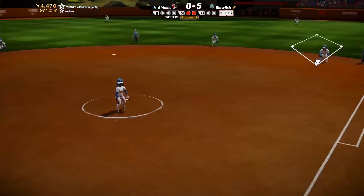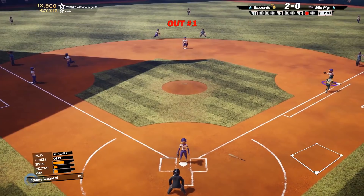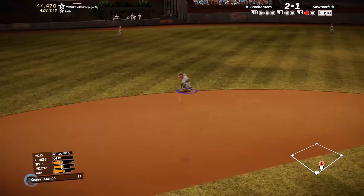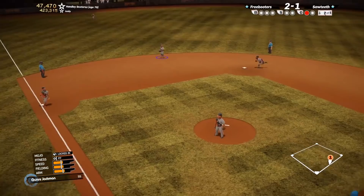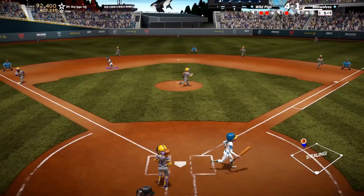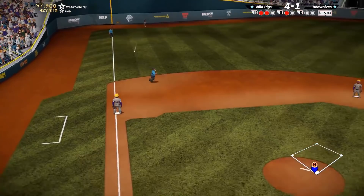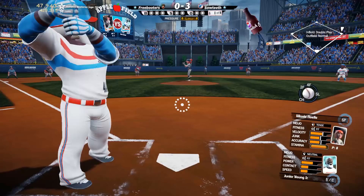We've also tweaked the throwing mechanic and added throwing errors. Tapping the throw button will get you a conservative but accurate throw. If you hold the button down longer, you'll see the meter filling up, indicating that your throw will have more velocity. If you hold the throw button down too long, though, you're going to see the throwing meter start to recede, indicating that the chances of an inaccurate throw are increasing. The types of throwing errors that can occur include low throws, which your baseman will have to pick out of the dirt, wide throws, which will pull your baseman off the bag, and outright overthrows. We've also recalibrated the effective arm strength on throw speeds to be a little more meaningful, and added better footwork to the throwing animations.